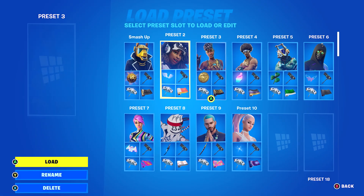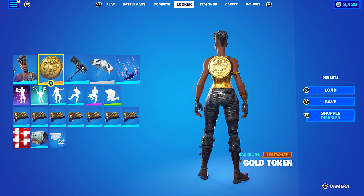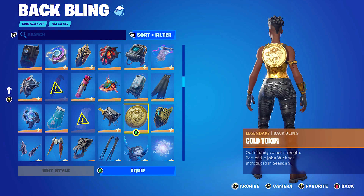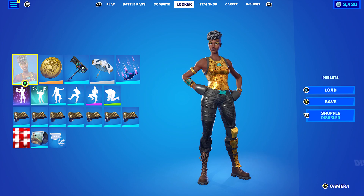Moving on to the next combo, I decided to use the Disco Diva. Back bling is the Gold Token, which is from the John Wick set, introduced in chapter 1, season 9. The wrap I'm using is Golden Scales to combo with the skin for the gold and the black.